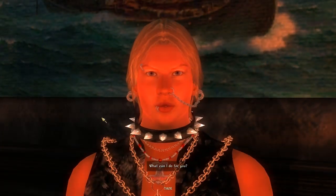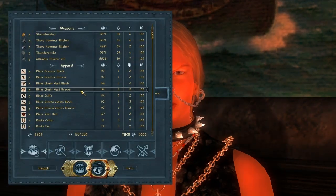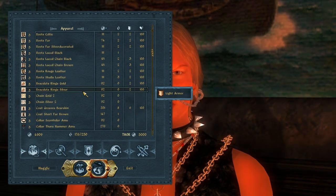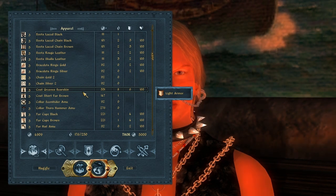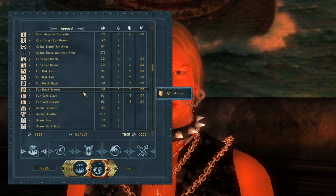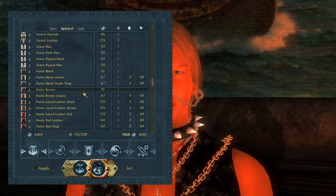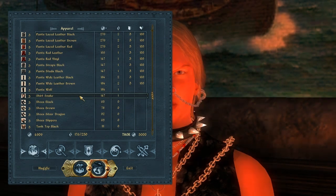Thor! What can I do for you? In all caps, brah. May I interest you in some of my fine wares? I can't even tell what half this crap is. I have some gold I can spend. Another jacket. I can't remember if any of these clothes are closed, though — they might just be partly...